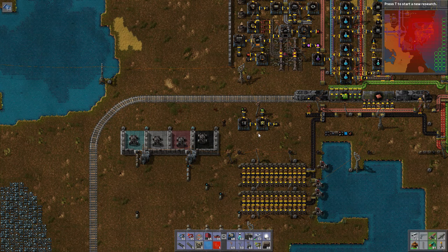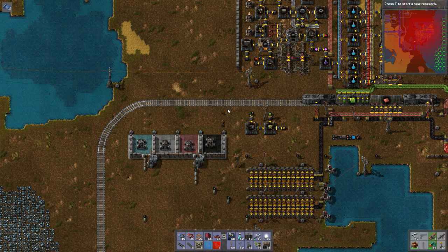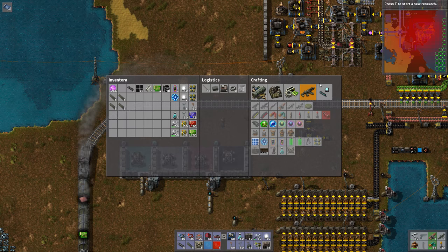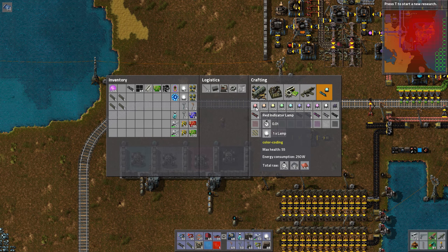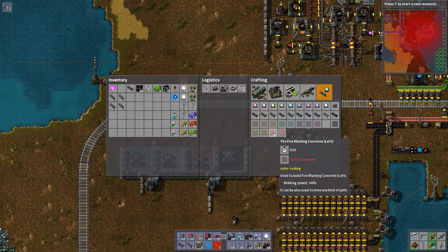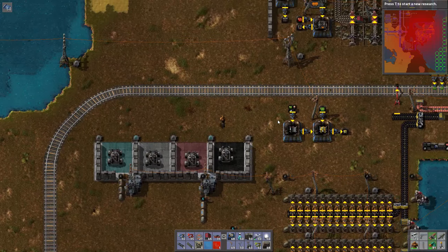Welcome back to Factorial Meiosis episode number nine. Today we are actually going to set up the trains finally. But first I have a little something to show you — I installed a cosmetic mod called Color Coating. What this mod does is it gives you a color palette option for the lights on the locomotives, for concrete, and also gives you these stripy concretes.